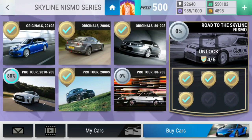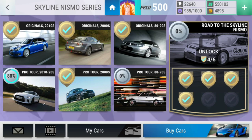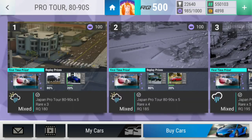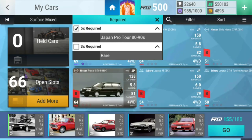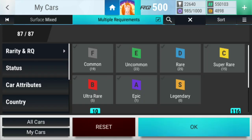Hello and welcome guys to a new episode on Top Drives Fanatic. Today we're gonna do the Pro Tour 1890s Skyline Nismo series. As you can see, I'm still at 80 with the Pro Tour 2010s and 2020s, because I don't have the right car for it — I don't have an ultra rare that's able to do level nine. That's a shame.